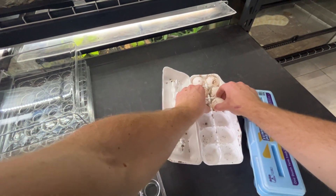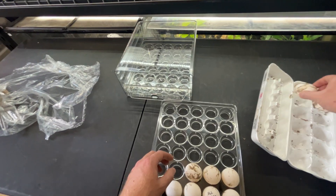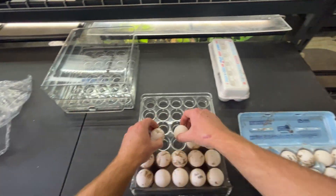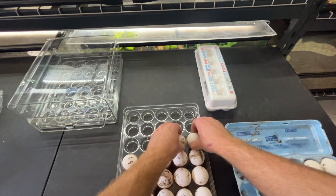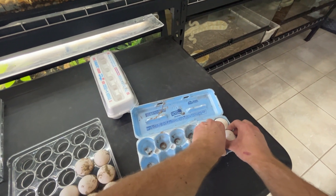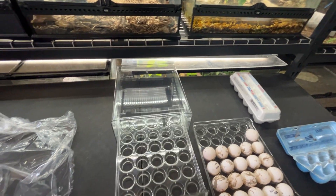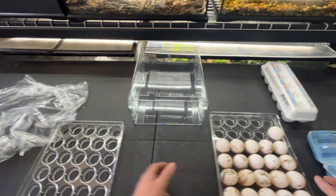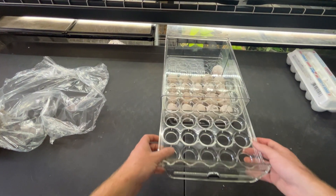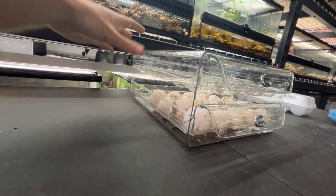We're gonna leave these eggs in here and see how it does. Either way, this is pretty much the end of the season. It's not wobbly, which is good. I like these containers because I'm able to stack them on top of each other and take out a single level at a time. These were laid first so we'll put these in the bottom. They have plenty of space — it's not too tight.